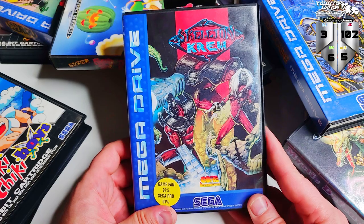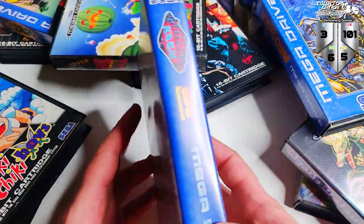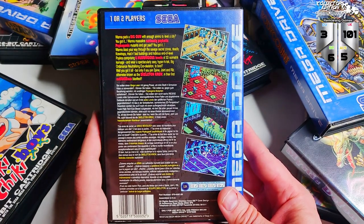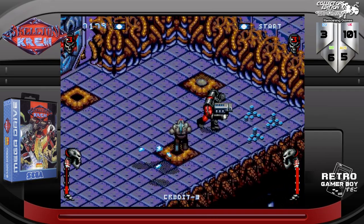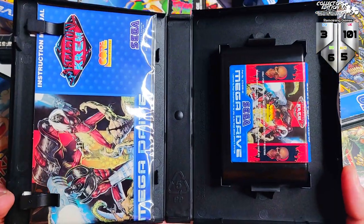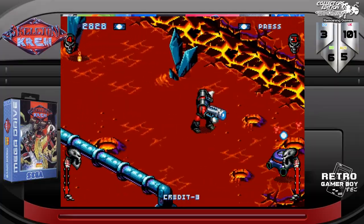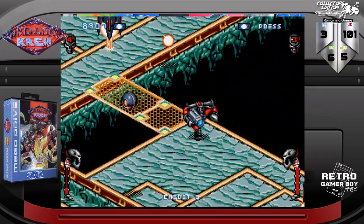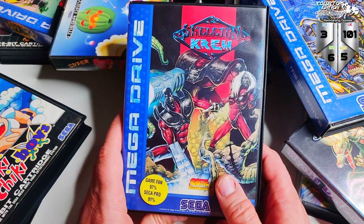Another big hitter, and again a game with great artwork — but this time a game that I really enjoy. This is a top-down shooter that would fall into the twin stick shooter category if the Sega Mega Drive had a second stick. I'm pretty sure Skeleton Crew wasn't a comic book, but all of the art must have been drawn by a comic book artist because it just reeks of comic book superheroes. The game is fantastic — quality of this game is brilliant and I really, really enjoyed it. Another expensive game, but I got it for significantly less than eBay prices from a private seller selling it for what it's actually worth. Really happy to add that to the collection.